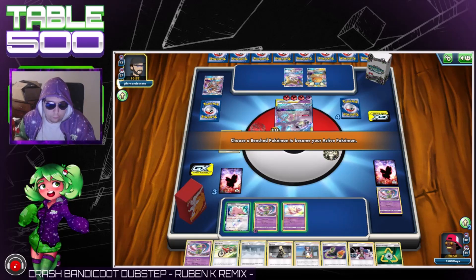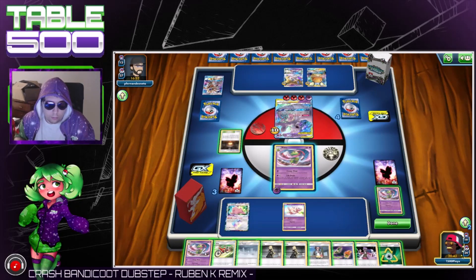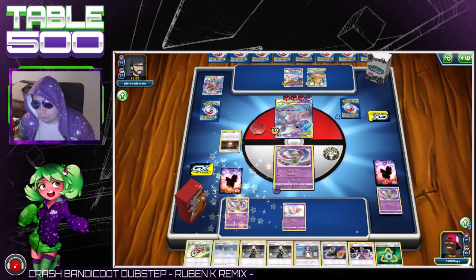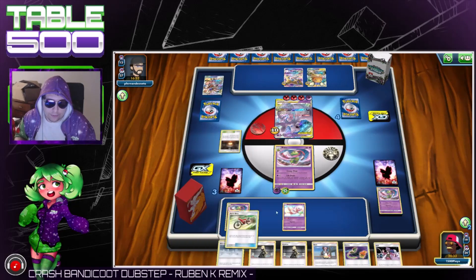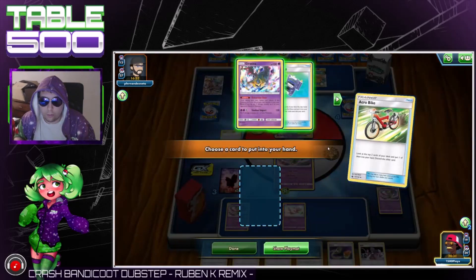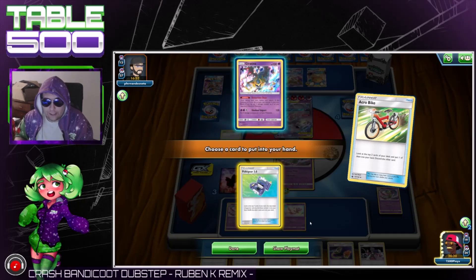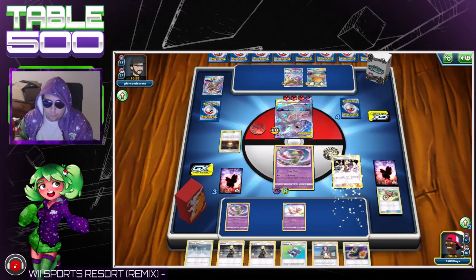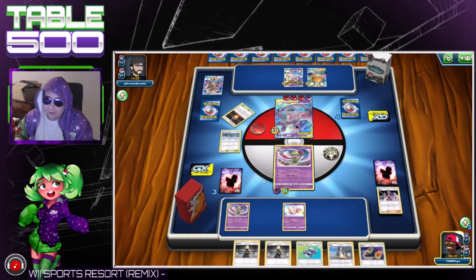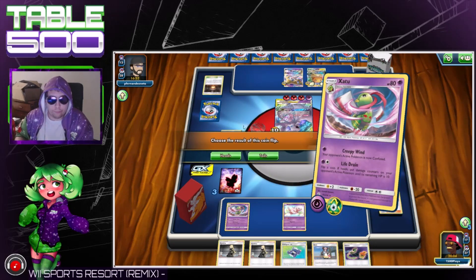We kind of need Mew here. We're going to pull this active here, play Zatu, Recycle Energy. Actually I'm going to see what we get off this Acro Bike first. Yeah, that ain't it boys. But it's fine — we're gonna play Will, play Will, then Blizzard Town. I have a hard time believing he didn't search for a stadium at some point, but we're still gonna Life Drain, pick heads.